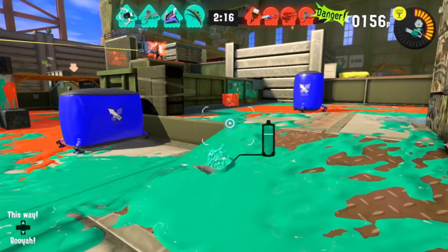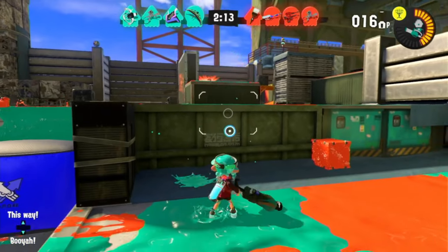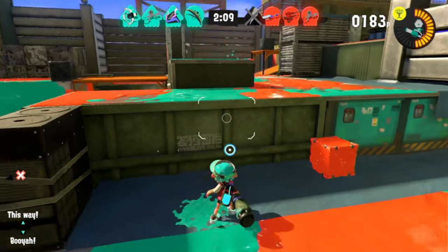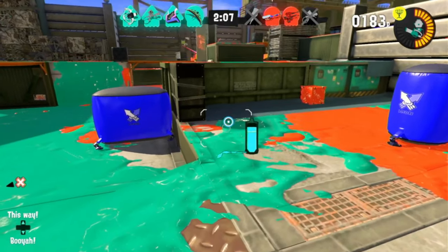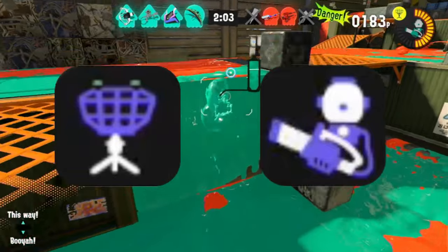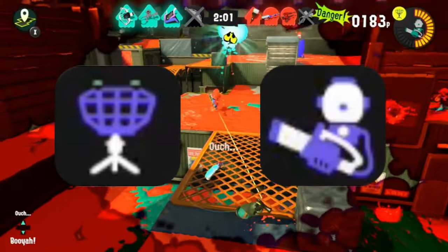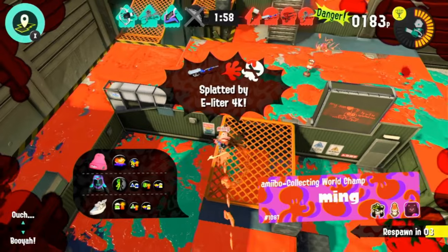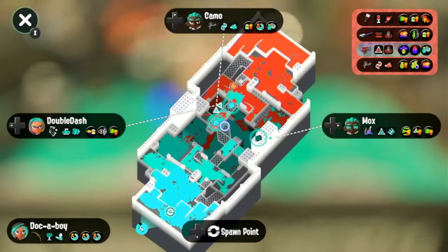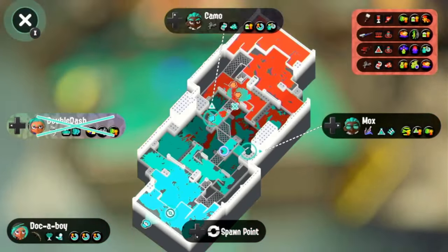If you see a good Tenta Brella player, just run, because people can pull off some crazy stuff with that weapon. The kit for the Tenta Brella is squid beacon and ink vac, which is probably the best kit Tenta Brella has ever had, in my personal opinion. Squid beacons can be placed anywhere, you can place up to three, and it can help with pushing, which adds to the usefulness that the canopy of the Tenta Brella has.